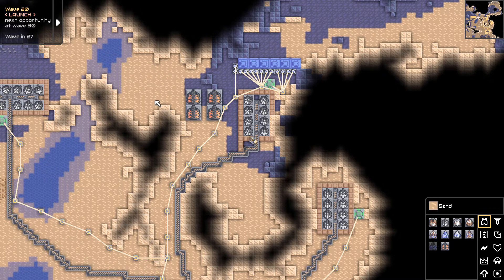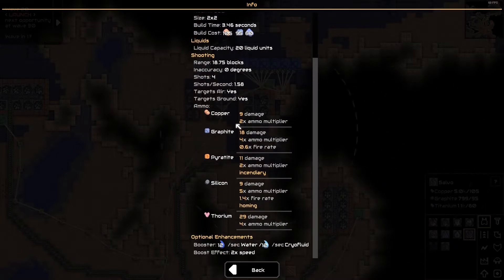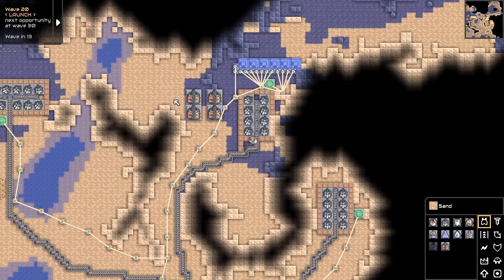That's about all we could fit in this little tiny cramped space. I might put more over here or something. I'm also going to throw some salvos up here to help with AA, because they do decent damage. I'll throw graphite in them too, actually. I'm going to bring graphite up here anyway, so I might as well.